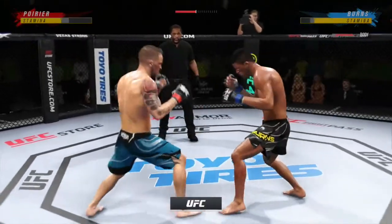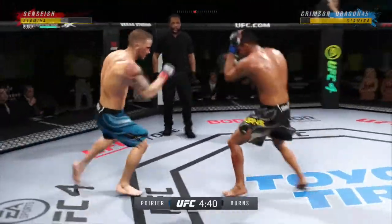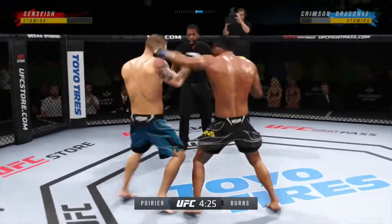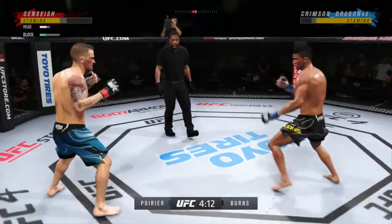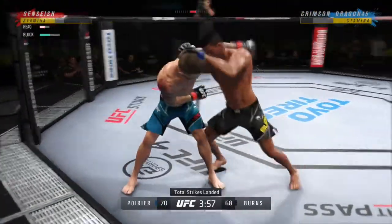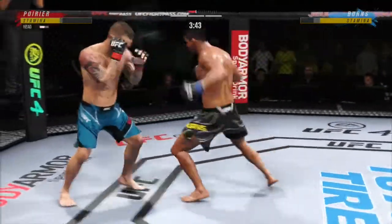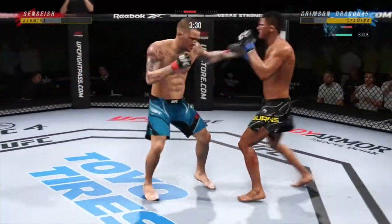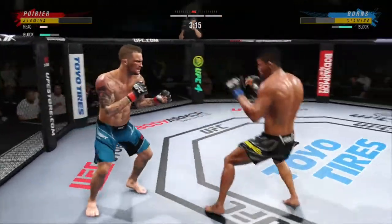He lands another beautiful strike to the body, really starting to connect at will when it comes to working the body — especially effective doing it later in this fight. Burns gets touched by that kick. Combination lands and almost every strike found the target — he's so accurate when he decides to attack, it is a sight to behold. Got him down! He's hurt bad — big knee! Back to the feet, but did not get him out. Come on, he might be out. Back to the feet. Nice defense there, huge block.